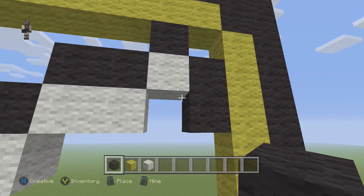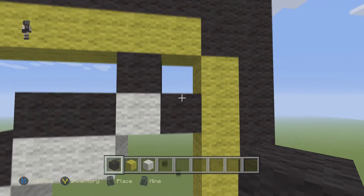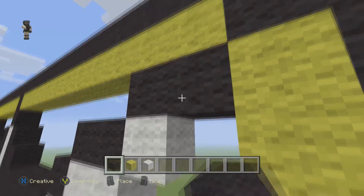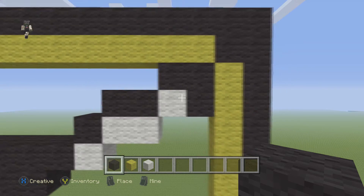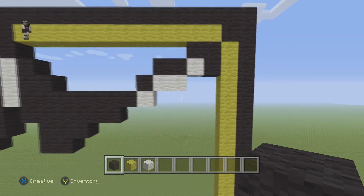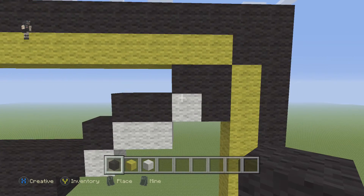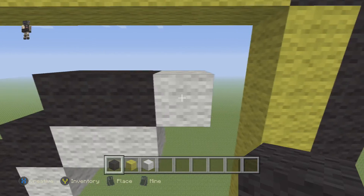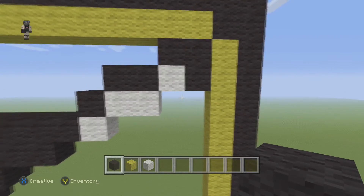Actually, I'm going to stop right here — I was a bit confused. We're gonna delete those 2 blocks we just added and move them up 1 row. So make sure it looks like this. Just to be clear: after you put these 2 blocks, put a white one and then a black on top and 2 blacks to the right.